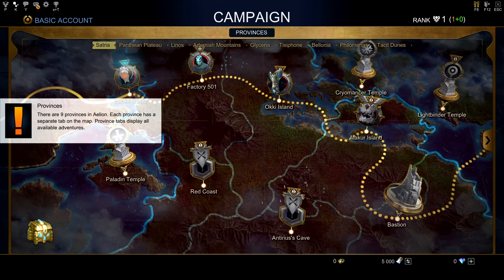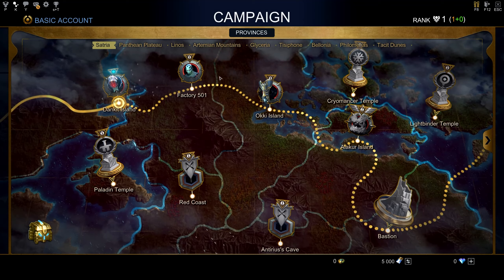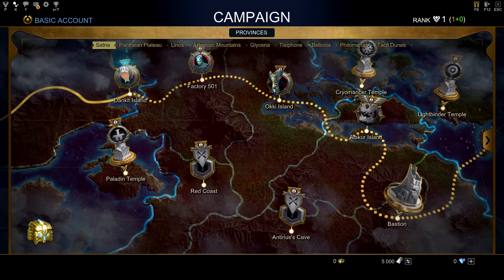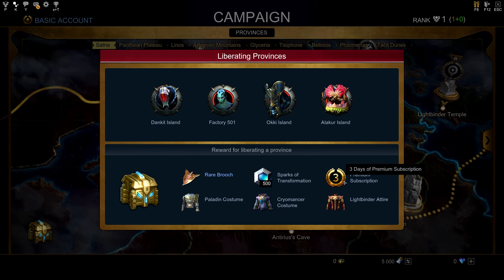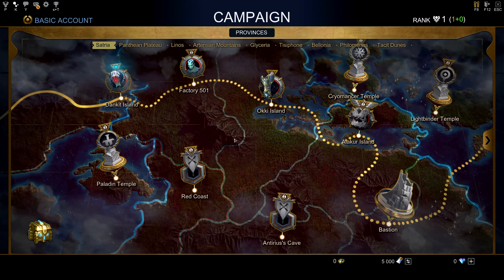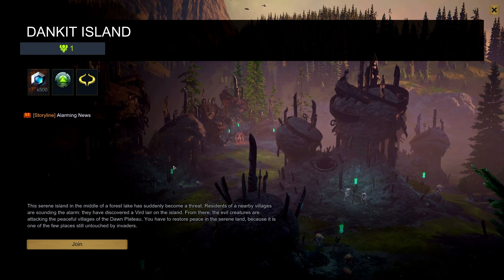The first province already has a reward, which wasn't like that before — as far as I remember the reward used to start at Artemian Mountains. Now the first province gives you a spark of transformation, 500, three days premium subscription, Lightbinder costume, Cryomancer costume, and Paladin costume. That's a big change from before.